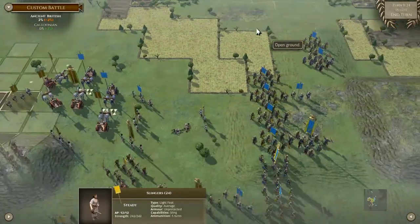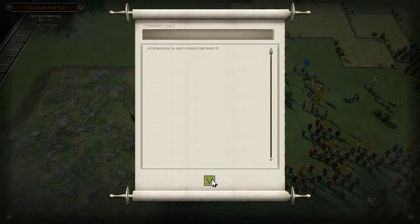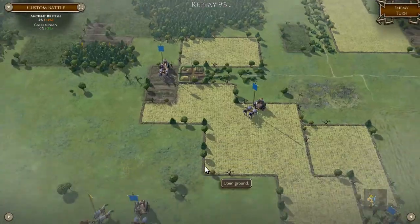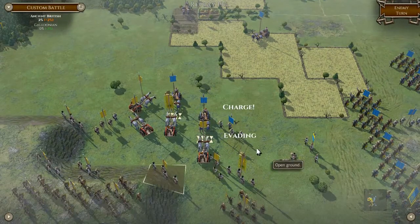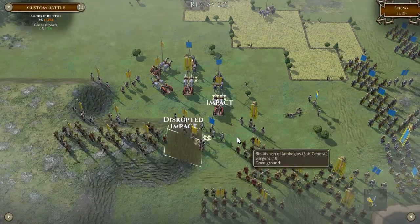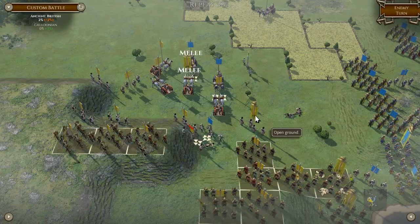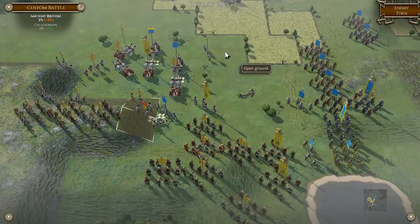We're going to get cut down by chariots next turn. Hold firm. La derrière! All we're going to do is — yes please — we're going to fragment that chariot. I think he can move up the block way. So he charges. That's good for him. We're going to hurt these chariots now.